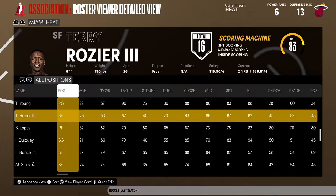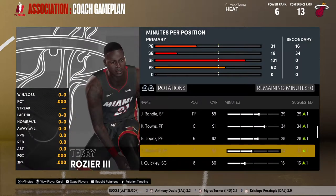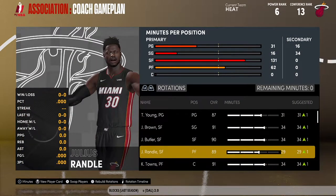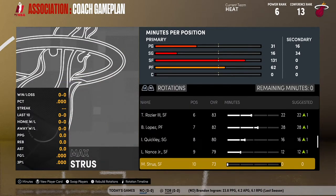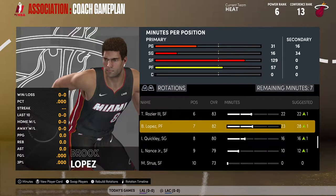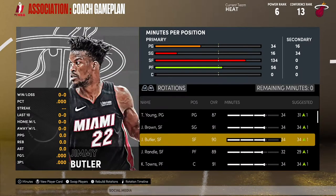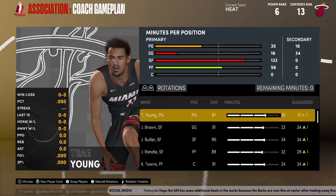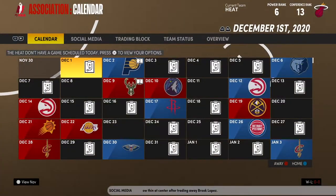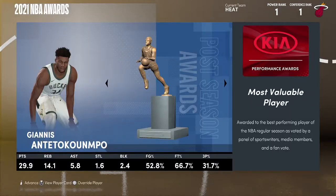So our final lineup: Trae Young, Jalen Brown, Jimmy Butler, Towns, Julius Randall — and off the bench, Terrazic, Brook Lopez, Kyle, and Larry Nance. I like this lineup a lot. Now assigning minutes: Larry Nance gets 10, Kyle 15-16, Brook Lopez 22, Terrazic 24, Julius Randall 32, Trae Young 35. Locking it in — we can't make any trades now. Simulating the regular season!